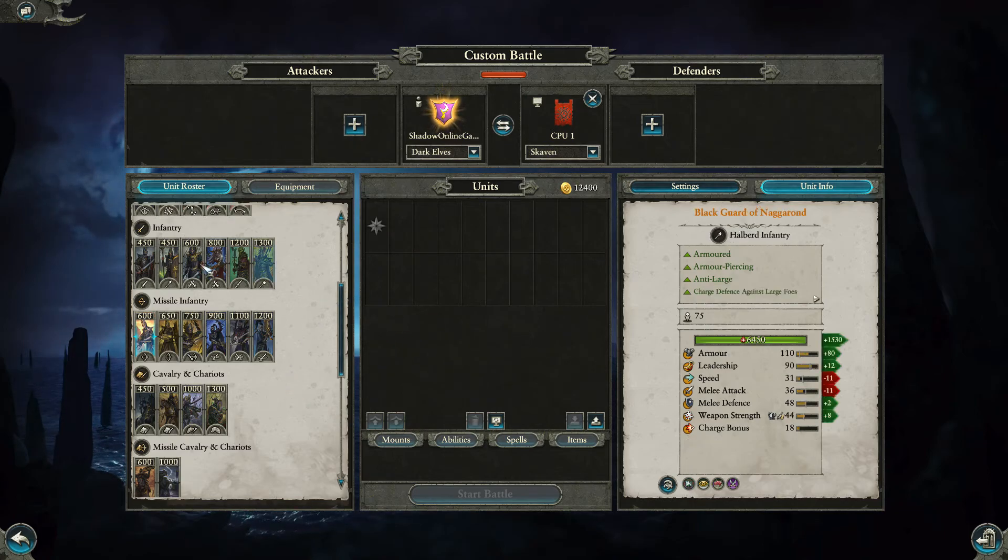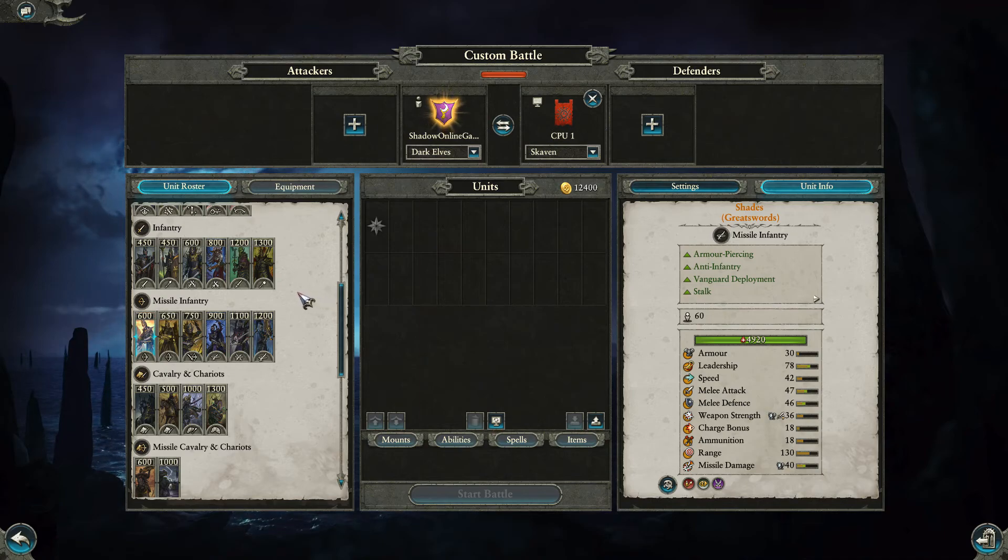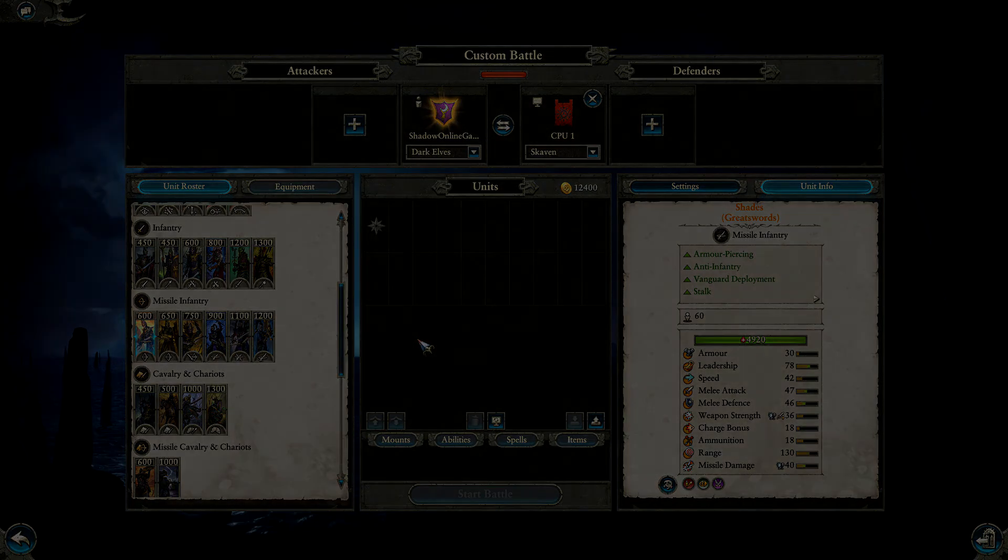So there we go — that covers all the Dark Elf infantry: their costs, abilities, and stats, which you can pause to review in detail. Let me know in the comments what you think of this series — it seems to be doing quite well. Hit that subscribe button so you don't miss any other episodes, as I've got some great ideas coming up, including themed armies going over the lore, especially for Skaven since they're my favorite race. Thank you all for joining me — I hope to see you for the next Dark Elf video!